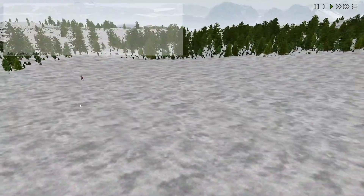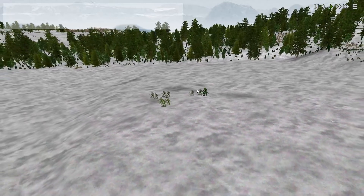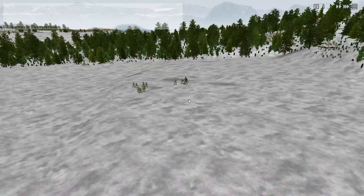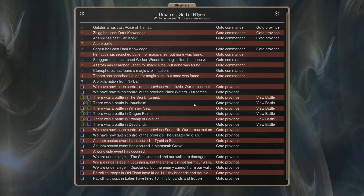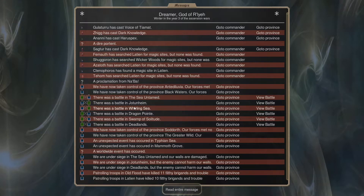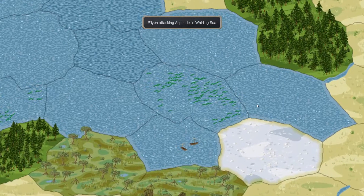In Jotunheim, I was poking at the capital to see what he had brought, and he hasn't poured anything onto here yet. That means it's going to take him longer to claim it from me — we are just trying to delay that. He chose not to move his army, which is fine; it's holding back in a province not far from here.